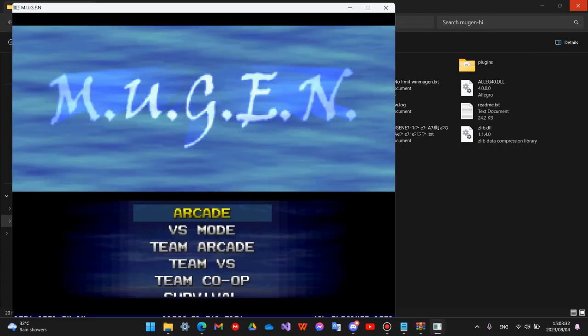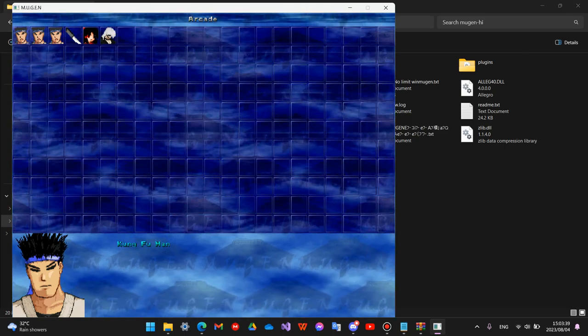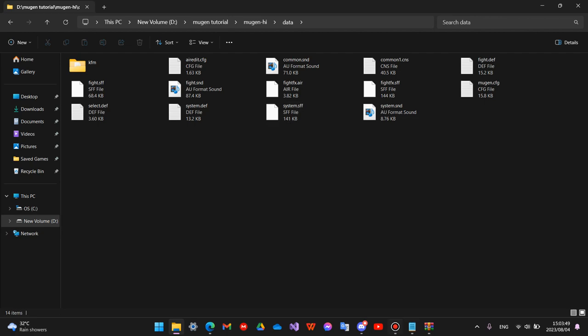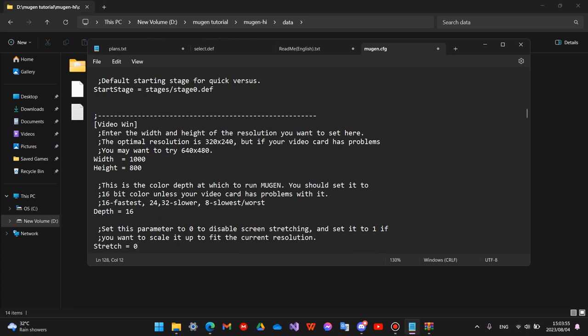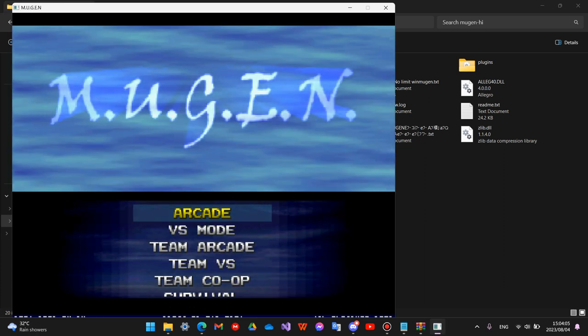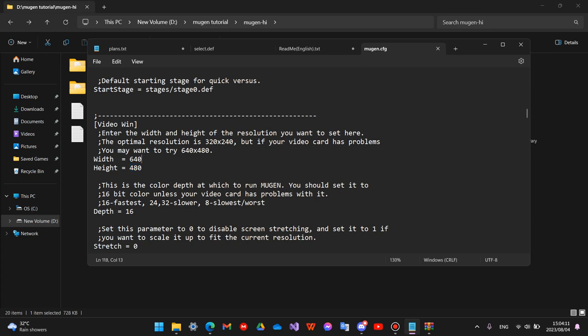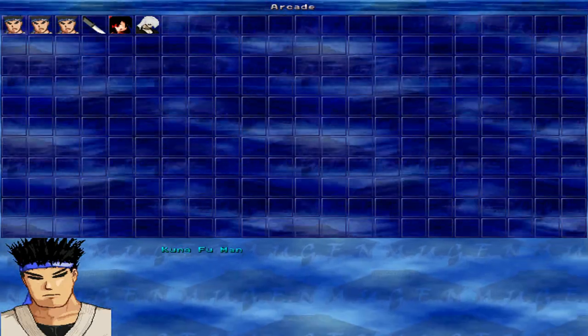To go fullscreen, press Alt+Enter. This should work in Mugen 1.0 and 1.1. In WinMugen, you need the config to be at default resolution — 640x480 width and height — for Alt+Enter to work.